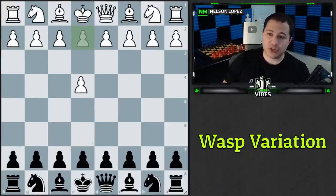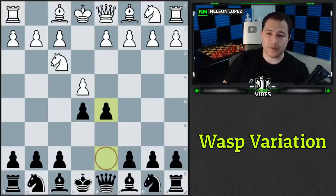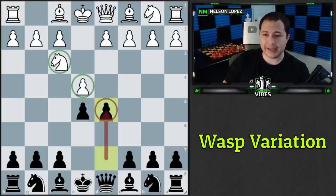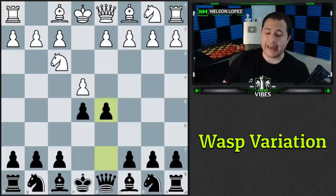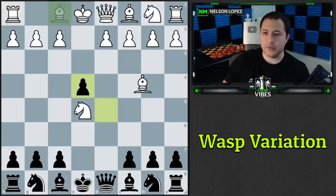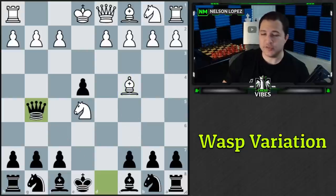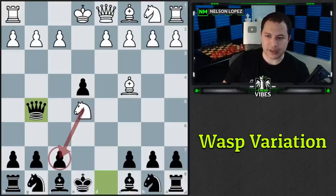Next is the Wasp Variation out of the Elephant Gambit. We play it as black against e4, knight f3. If they accept the e5 pawn with the knight, we take, and most people play bishop to c4 attacking f7. Now we play the Wasp Variation with queen to g5. It's a 60% win rate for black, mostly because most players take on f7 with their knight, which is immediately losing.